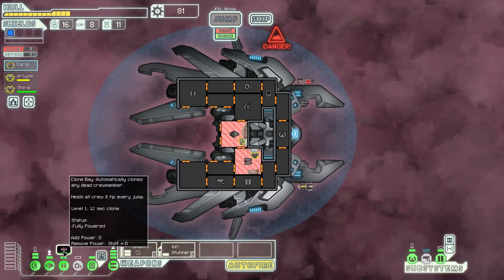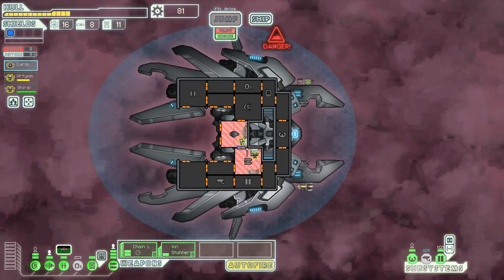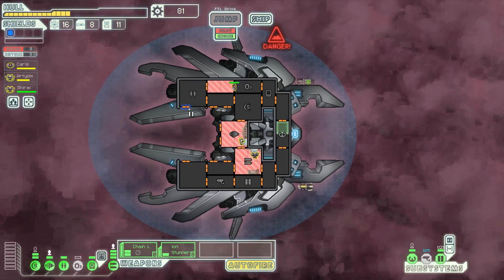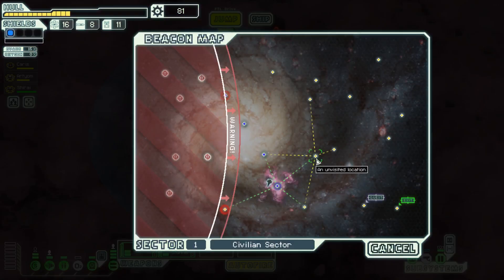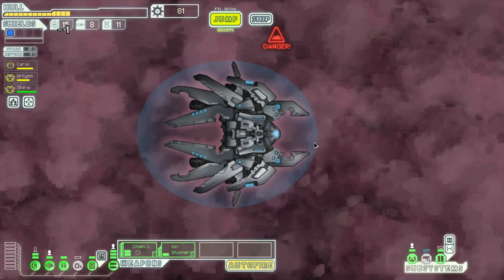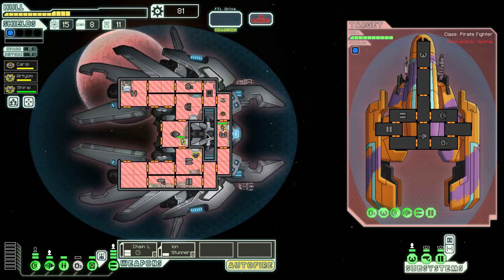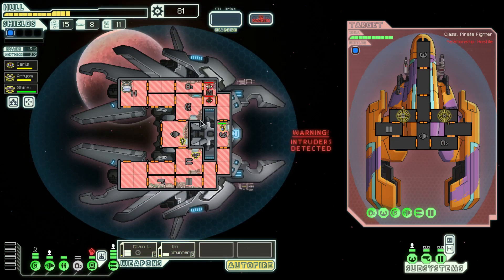Did you get alive already? I don't think we're going to do the scrap hoarder thing right now — I think we need to buy some things. Level two shields would be kind of nice. Unfortunately, there's no real good way to get there except for going straight for it. We'll go north-ish a bit, up-ish, in that general direction. Intruders on board. Well, you're going to have a hard time on our ship. We'll just ignore them.